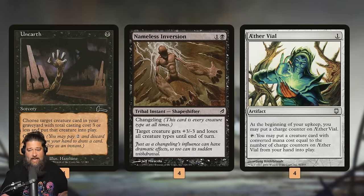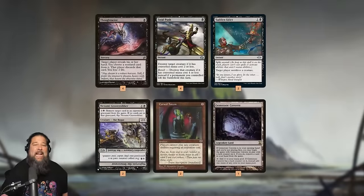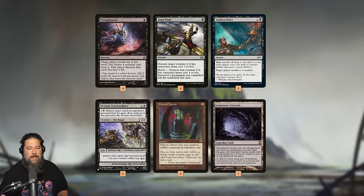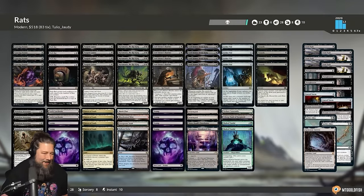For support cards: Unearth reanimates something with mana value three or less, which is our entire deck, so it gets back Chromonyx and Pack Rats. Nameless Inversion looks weird — a two-mana instant that gives a creature +3/-3 is a pretty bad removal spell for Modern — but it's a tribal shapeshifter instant, meaning it's technically a rat. So we can find it with Chromonyx's ability, which makes it worth running. Aether Vial is probably our most important card, letting us play multiple things per turn.